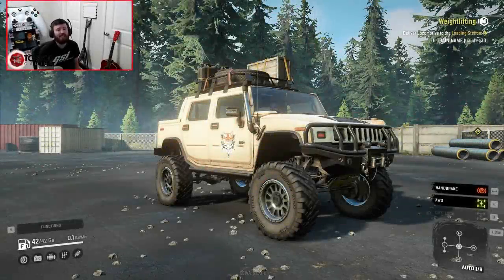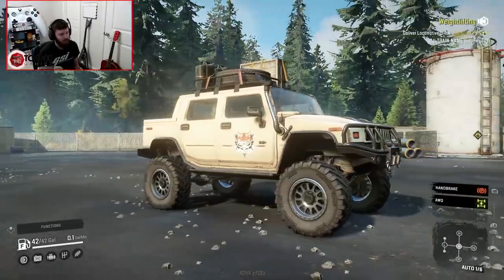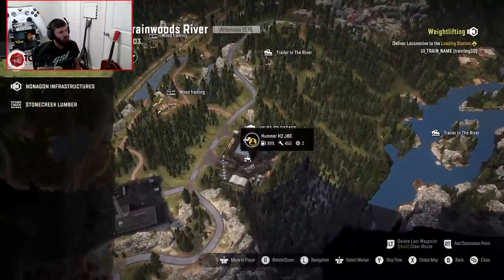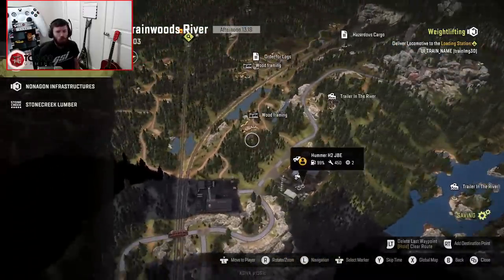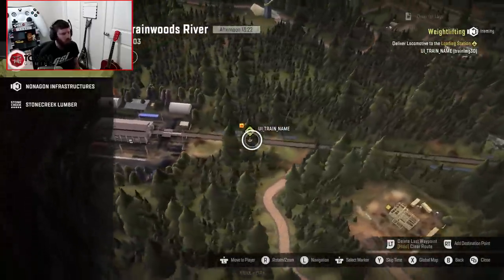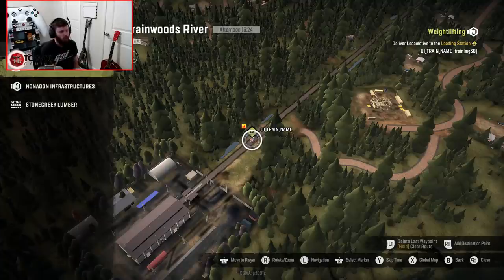Welcome back to SnowRunner, guys. Welcome back to the Wisconsin region, and welcome back to our continued exploration of the public test server's Phase 3 early content. Now, currently we are on the second map in this region called Grainwoods River, and we are attempting a contract called Weightlifting, which involves pulling a locomotive down the train tracks. Here is the locomotive in question, which on the map might look like a Western Star, but I promise you it is actually a locomotive. You'll see several little things like that, but rest assured that is solely because this is an early public test server build of the Phase 3 downloadable content.